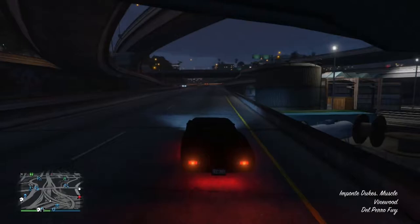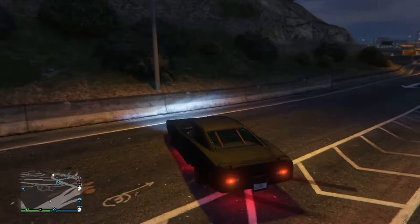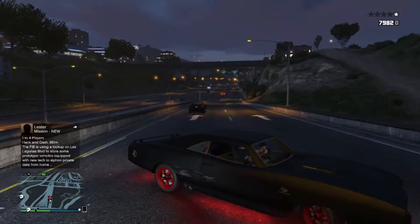Forgot to say the car — I'm in the Imponte Dukes, one of the next-gen vehicles. This car was clearly made because of the Dukes of Hazard car, which has a little rebel flag on top. Let's get this bounty right here — a lot of times people don't even realize when they have bounties.